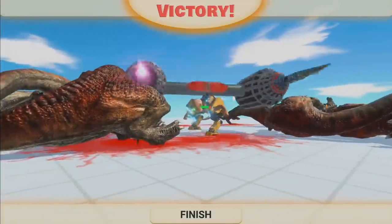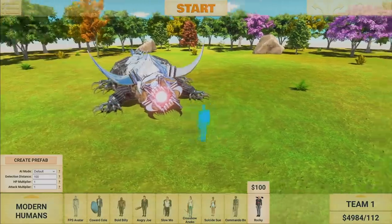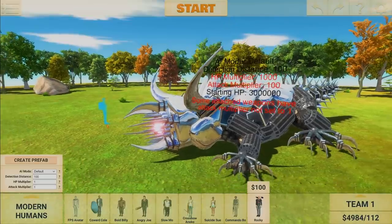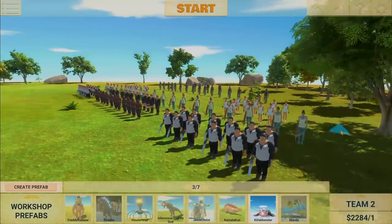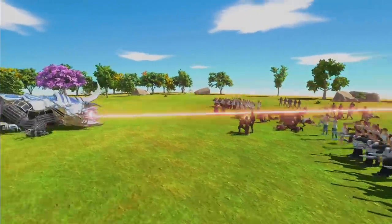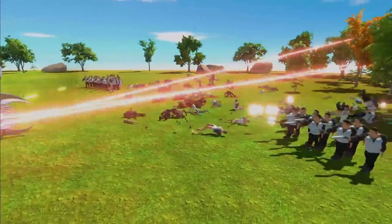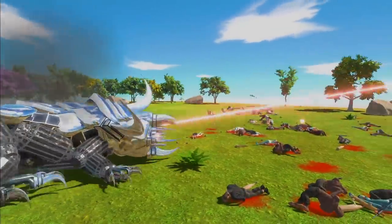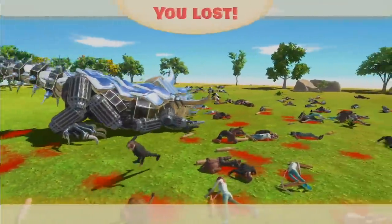This guy is surprisingly tough. I can't wait to see what names you guys come up with. This creation here is one of the coolest I've seen yet, it's called Killer Monster. He's got so much health and so much attack. Let's see how this unit goes up against a big modern human army. These guys have lots of guns and stuff. He's just zapping them, he's got loads of lasers in his face. He's blasted them all away, he's got really good pushback and it destroys them — they can't even get anywhere near him.